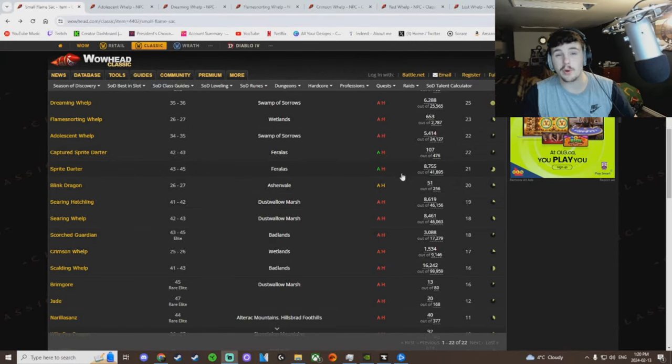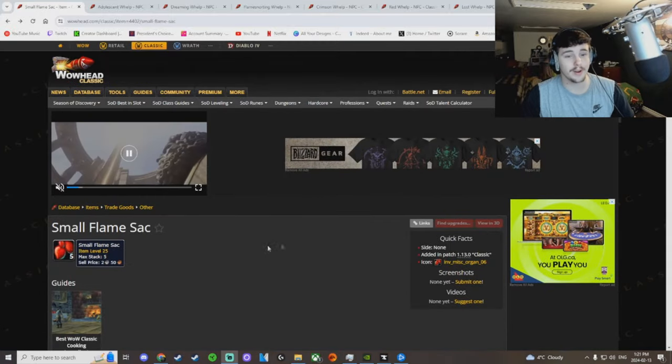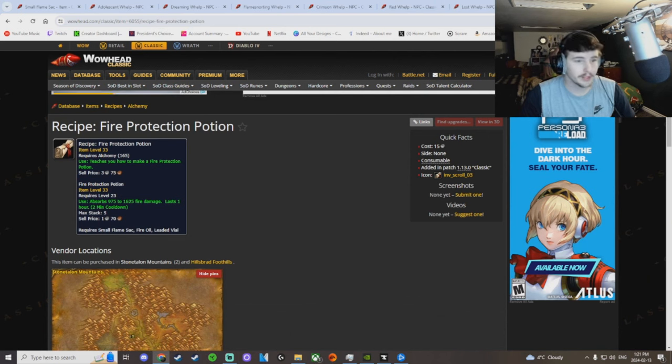Hey, what's up YouTube. Today's a little bit more of an informal video. I just wanted to kind of update you guys with what's going on in Season of Discovery Phase 2. As you guys know, Gnomeregan is a level 40 raid, and you're going to need a lot of these fire protection potions in order to survive.